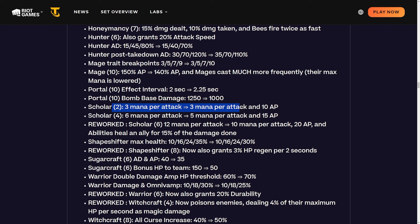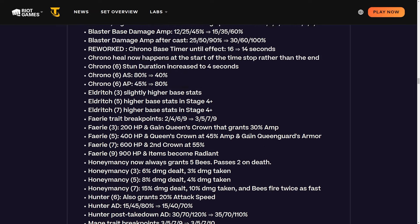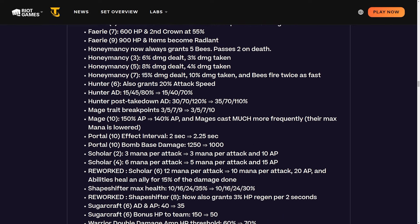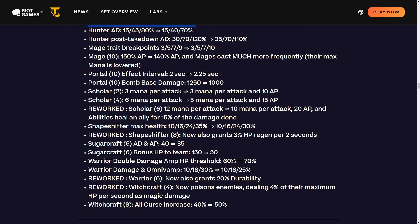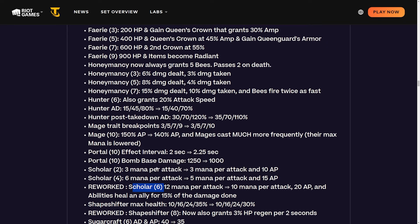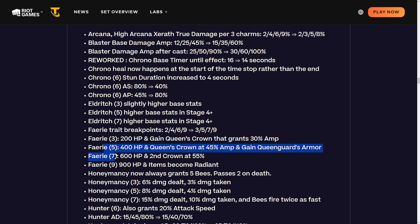Scholar three mana per attack is being changed to three mana per attack and 10 AP. Four scholar changes from six mana per attack to five mana per attack and 15 AP - honestly a buff since the AP might be worth more than the one mana. Six scholar is reworked from 12 mana per attack to 10 mana and 20 AP, and abilities now heal allies for 15% of damage done. Mixing mana with AP is a really good combo. It seems like they're trying to make the deeper trait breakpoints better - six scholar, seven honeymancy, fairy - that seems to be the pattern.